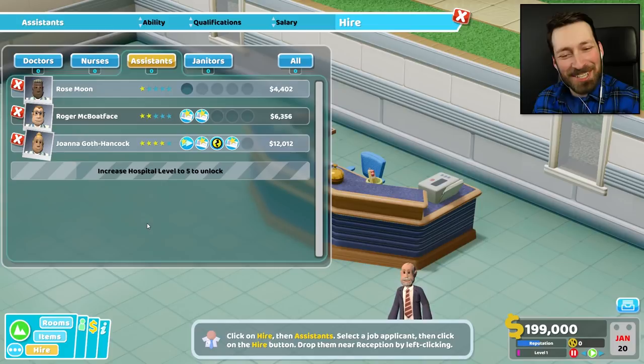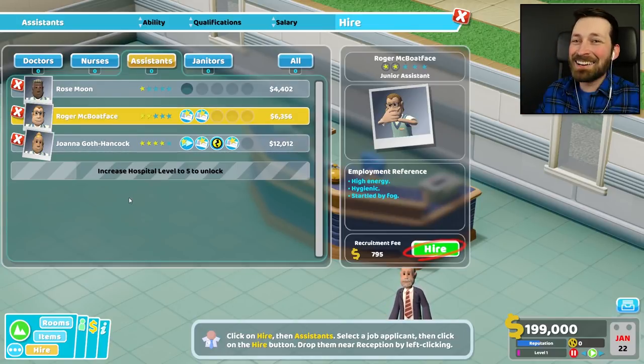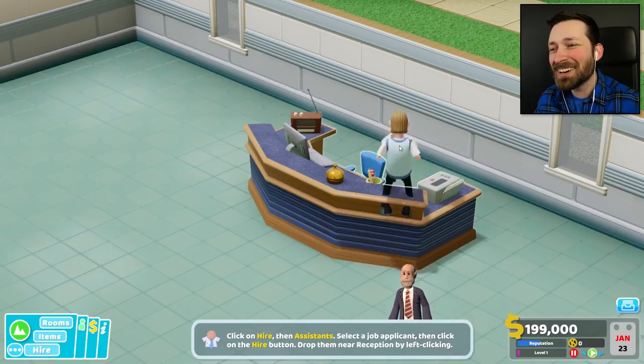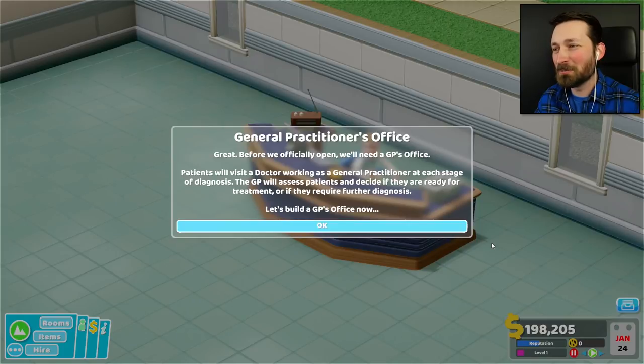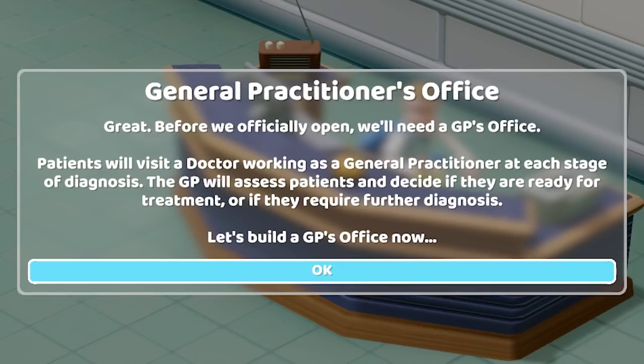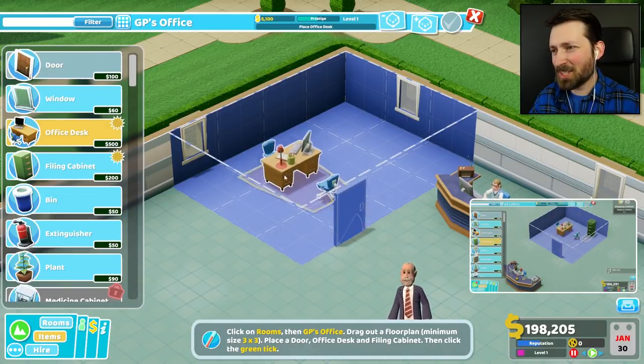We need to hire an assistant to fill the position, and clearly we're going with Roger McBoatface. I don't even care what the other positions are. Roger, how are you not employed somewhere else with the last name McBoatface? General practitioner's office — great. Before we officially open, we'll need a GP's office. Patients will visit a doctor working as a general practitioner at each stage of diagnosis. The GP will assess patients and decide if they are ready for treatment or if they require further diagnosis. Let's build a GP's office now.